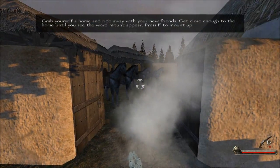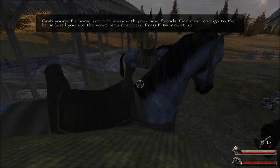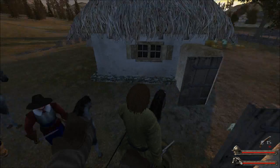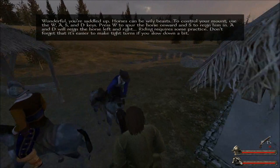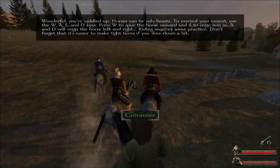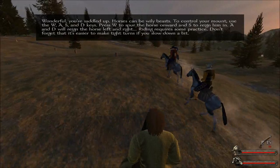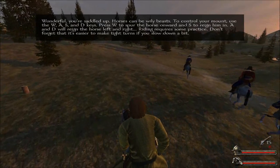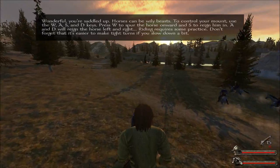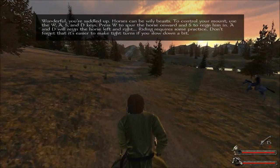Wait until you have yourself a horse and ride away. Get close enough to the horse until you see the word 'mount' appear, then press up to mount. Wonderful, you're saddled up — horses can be wild. To control your mount use W, A, S, D. Press W to spur the horse onward. A and D will rein the horse left and right. Riding requires some practice — it's easier to make tight turns if you slow down.